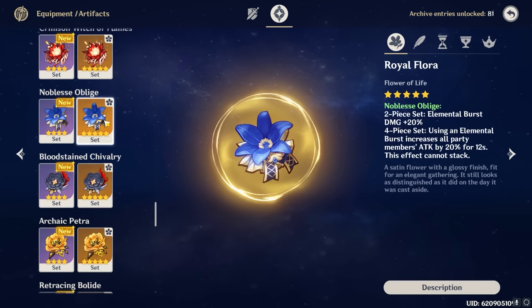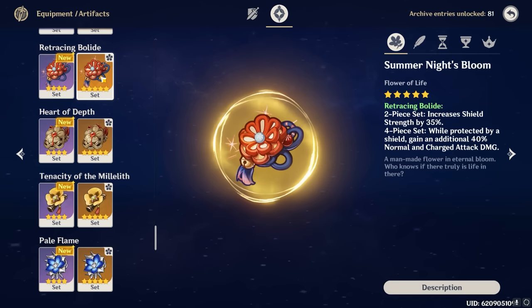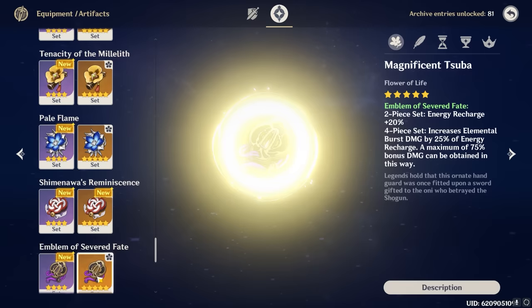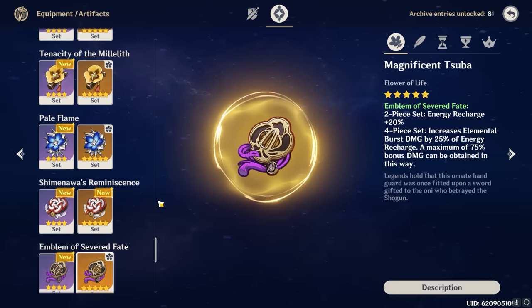Two misconceptions I want to clear are 4-piece Retracing Bolide and 4-piece Emblem of Severed Fate. Retracing Bolide isn't horrible on Ningguang and can sometimes compete with the 2-piece/2-piece combos if substats are much better, but I don't recommend going out of your way to farm it — it would be very resin inefficient and would rarely pay off better than the other options. Plus, you would need a strong and consistent shielder to keep the passive up. As for Emblem, contrary to what some people say, it is not optimal for burst swap Ningguang. Ningguang was already designed to spam her burst with low downtime, and Emblem gains value the more a character requires energy recharge — so there's a very finite ceiling to the damage you'll squeeze out of a 4-piece Emblem set. Save the Emblem set for characters that more dramatically enjoy its benefits.